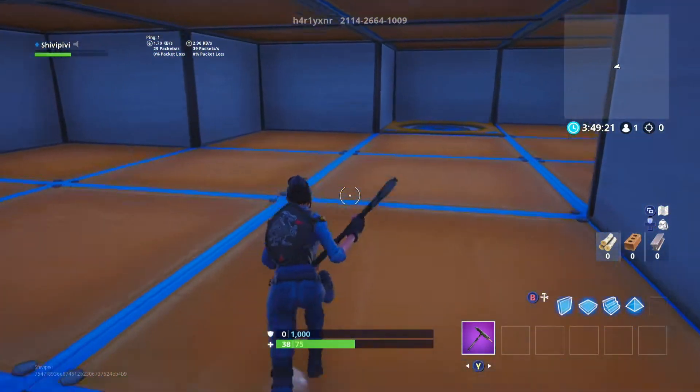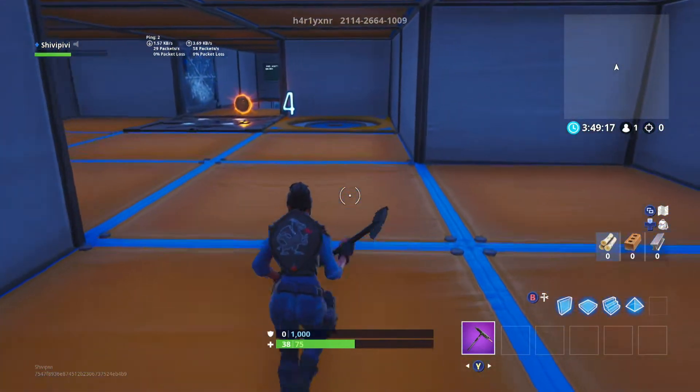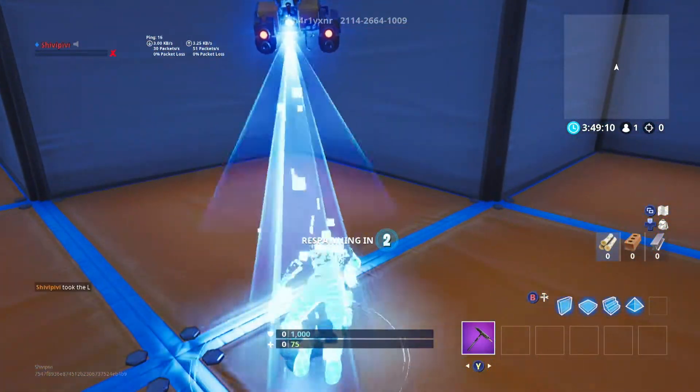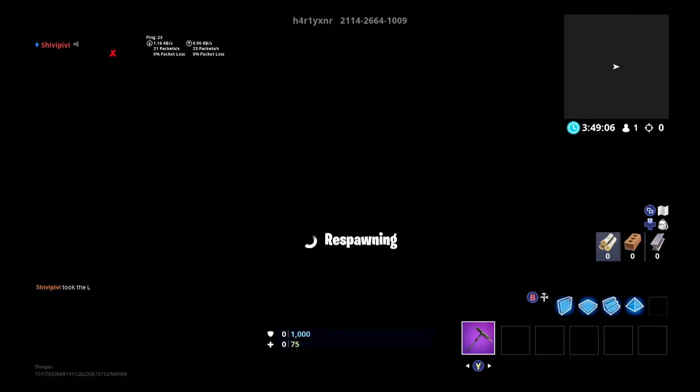The targets indicate changing directions. So once you get here you change direction, and once you get here you change direction again because everywhere else is barriers. You need to stick to that path.